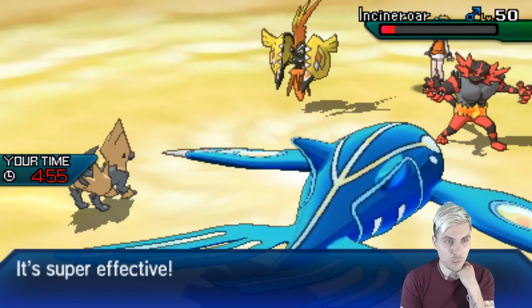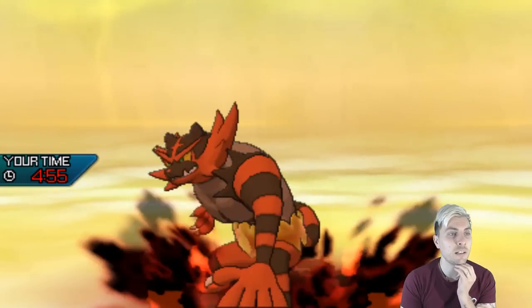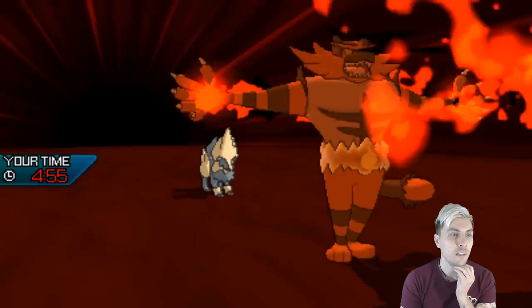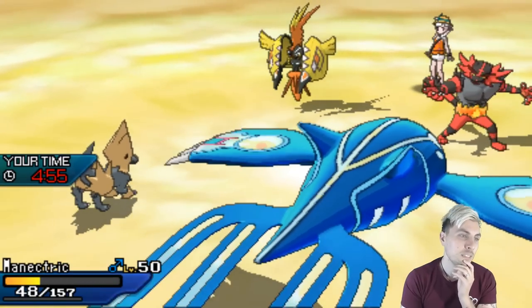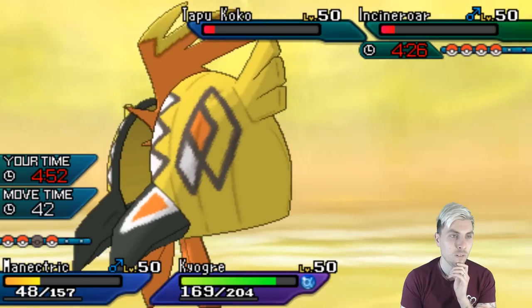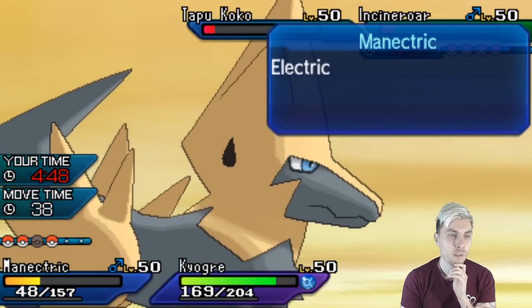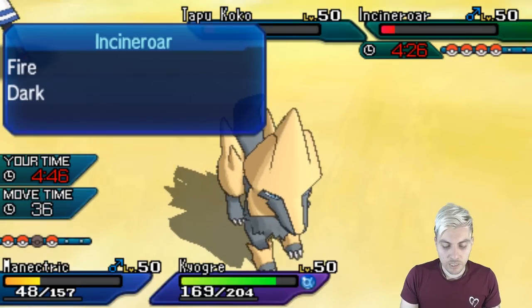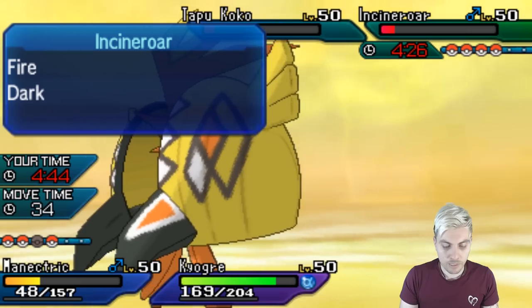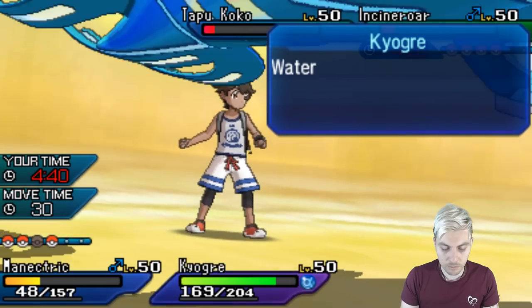Scald is going to proc a Berry probably on this Incineroar — no Berry, just Darkest Lariat coming out. That's not ideal. We really need to try and get Lunala in. Now I'm going to Mega Evolve and do a Volt Switch out onto the Incineroar, and I'm going to protect Kyogre.